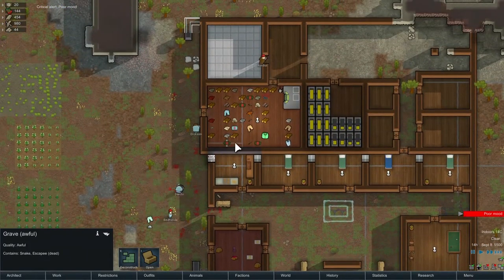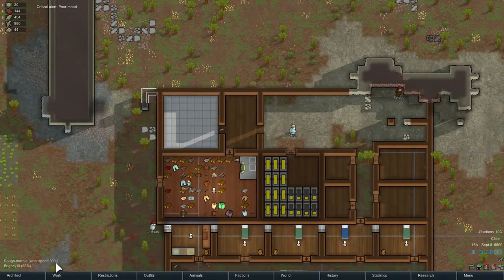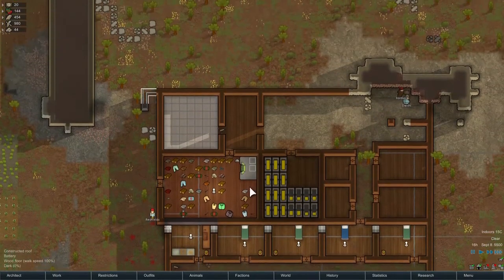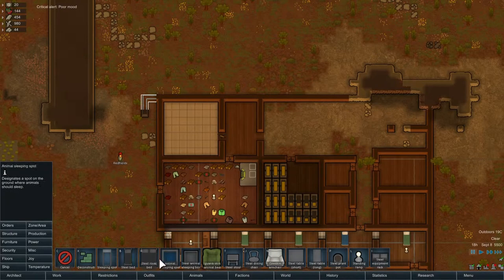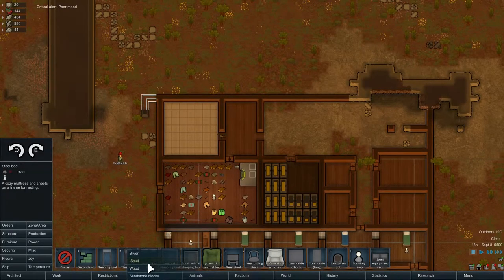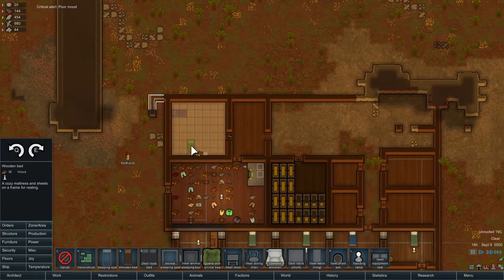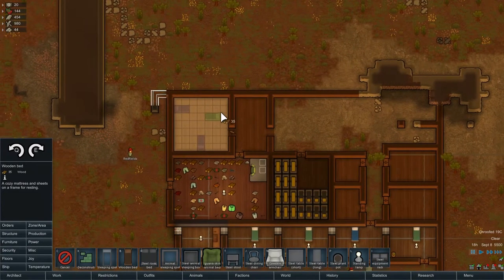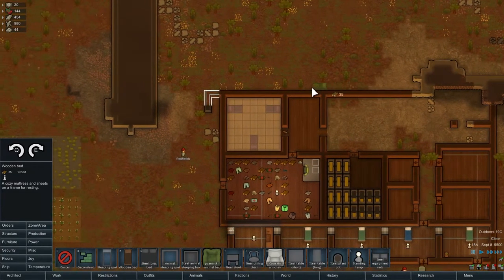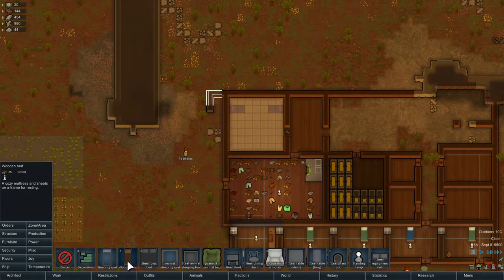So they'll put those over here. He's mining there. Lovely stuff. Architect — furniture. We want some beds. Wooden beds. We'll put one there, one there, one there. No, I'll cancel this one and put it this way.